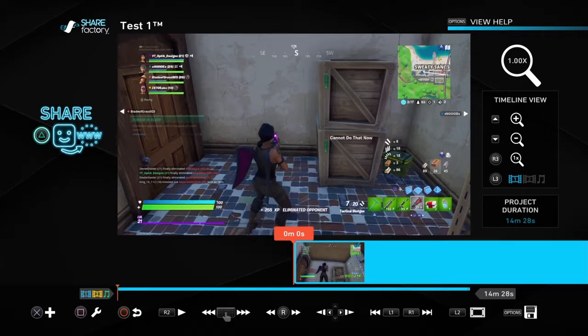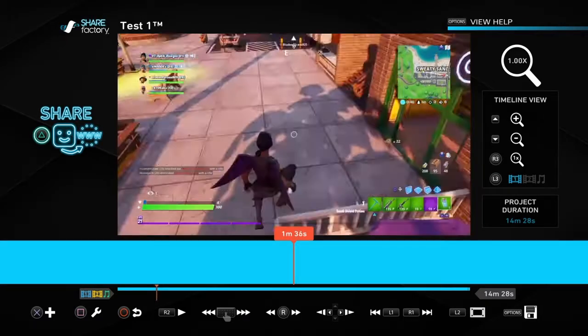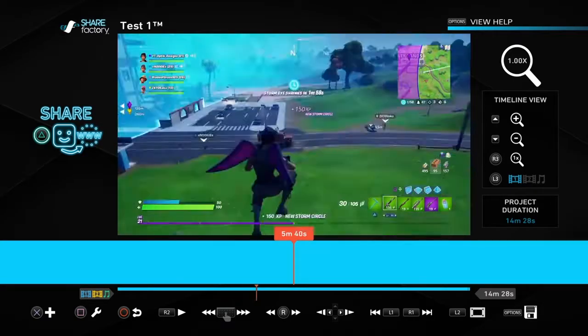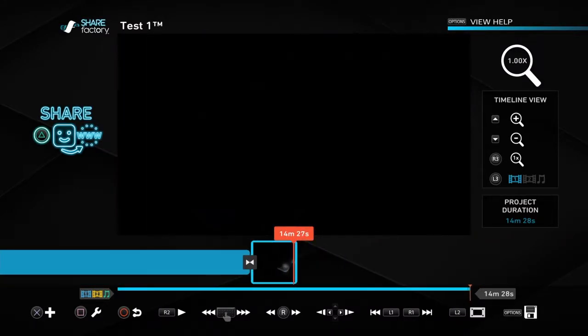Now you can see your timeline. If you use your right joystick you can scroll faster. If you hit the touchpad in the middle and swing it to the side it will move around faster. And here is the outro that you saw in the beginning.